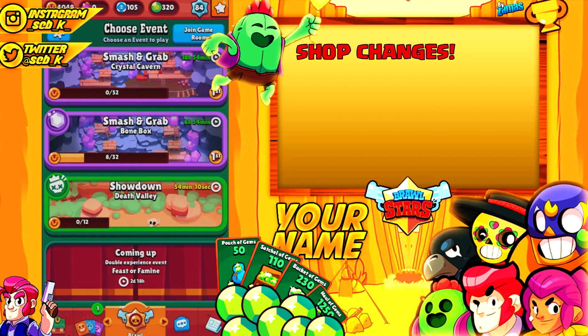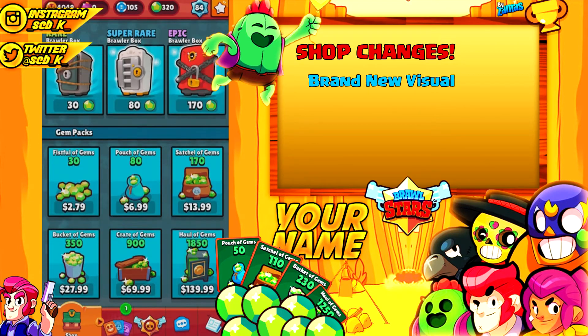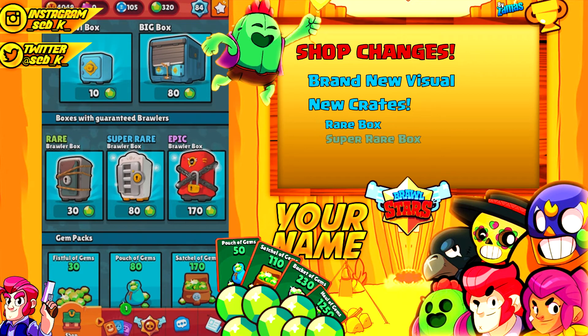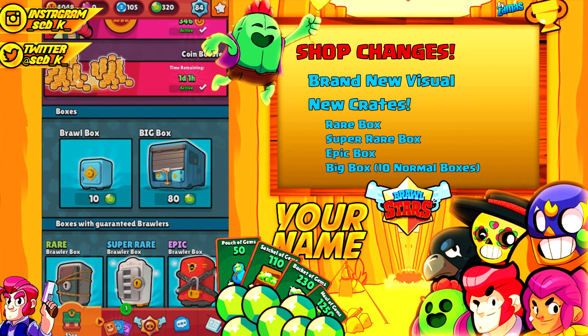Looking at the changes to the shop, they completely changed the whole visual of it. It looks super clean and professional now compared to before — it was a little unfinished but now it looks complete. Along with the visual update they added a lot of new things to the shop, specifically more boxes. They added a rare box, super rare box, and an epic box. Basically you can get brawlers of that rarity guaranteed from those boxes, so you don't need to open those crappy 100 coin crates. Another brawl box they have is the big box, which contains 10 regular brawl boxes — you do get a discount for them, so that's pretty good.